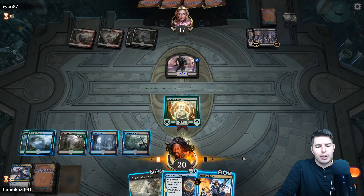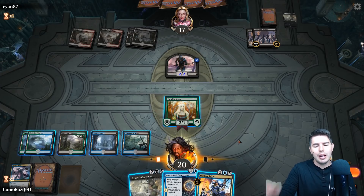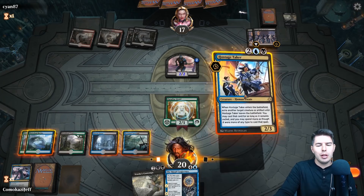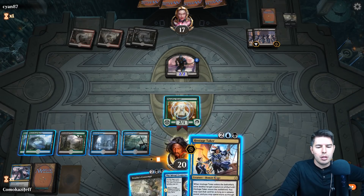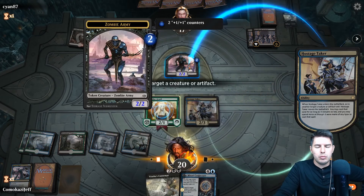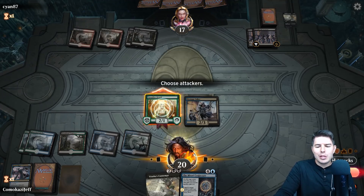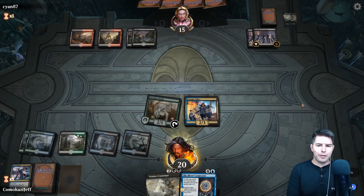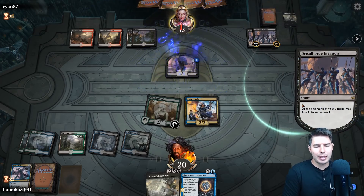Let's get back Tyrant's Scorn. We don't really have a sorcery to get back anything with Mirari's Conjecture. I kind of like to get value out of Hostage Taker — they do lose life this way. Do we keep Paradise Druid around? Let's go ahead and swing in — they're taking two damage each turn from the Invasion, so if we can tempo them out they're going to end up killing themselves before they can kill us.